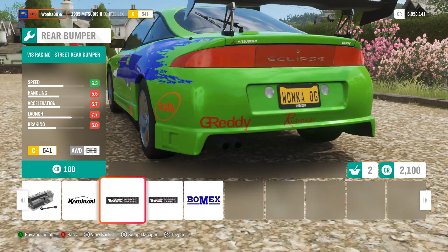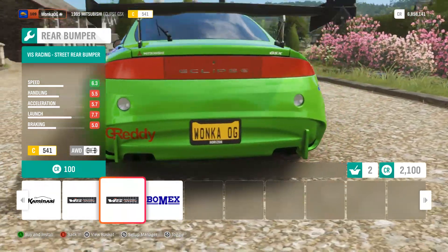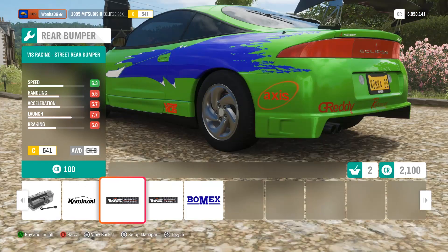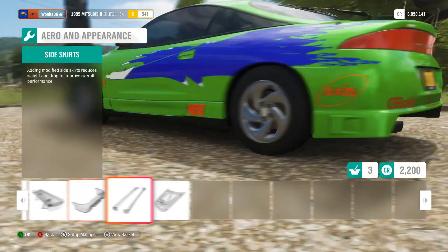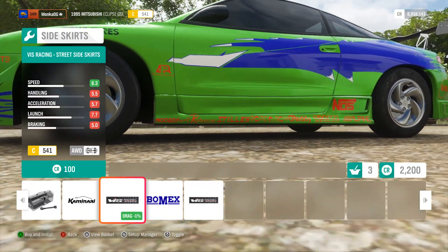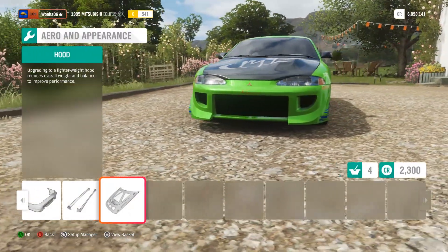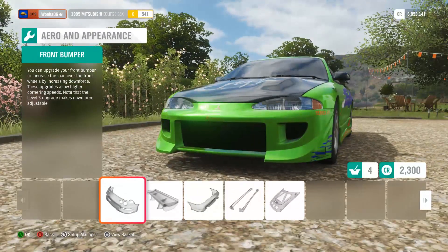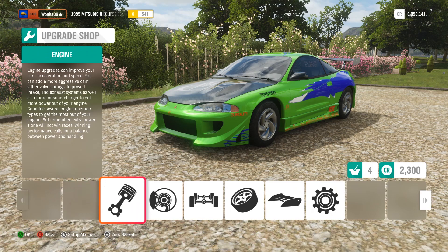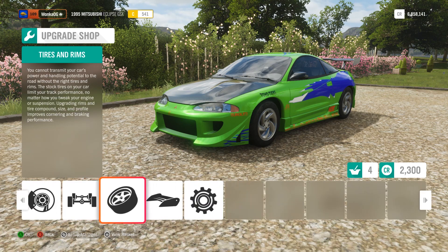I think it's gonna be that one for the rear, and probably those side skirts right there. Of course you've gotta have the one-hump hood — that hood is actually the best. I wish they would do that again on a car. Come on Mitsubishi, wake up.